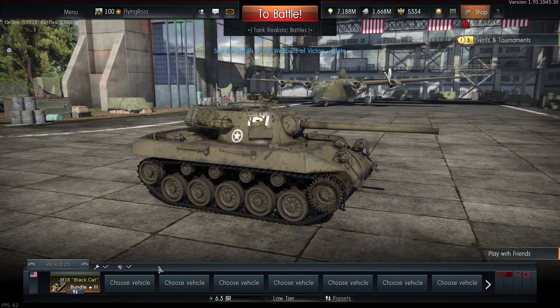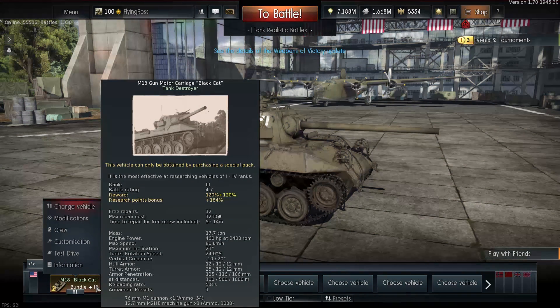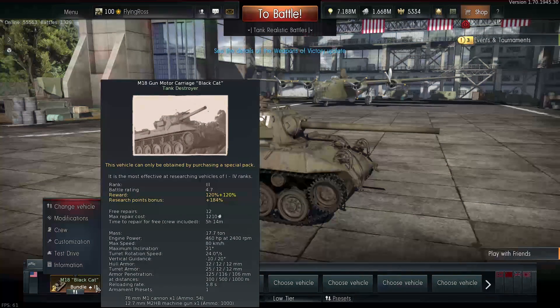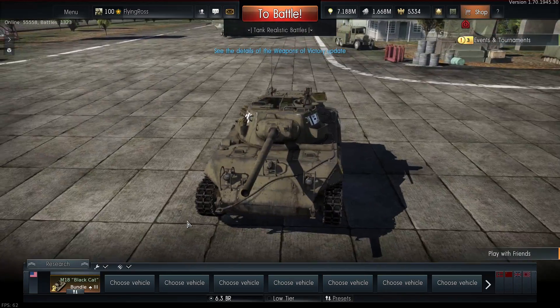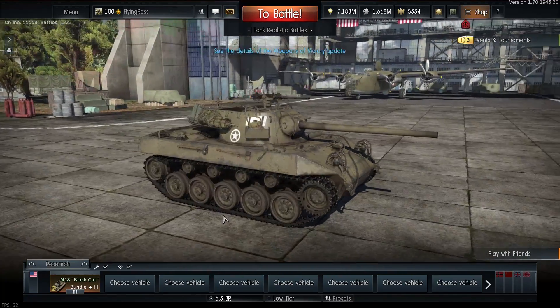It's sitting at tier 3 battle rating with 4.7, and you can see it has a nice reward system and research bonus. Top speed of 80 kilometers — I've gotten this personally up to 80 kilometers an hour, and it does around 50 off-road easily in almost all conditions. Using this as basically a light tank slash tank destroyer is amazing. Amazing gun on it — the 76 millimeter absolutely does its justice.